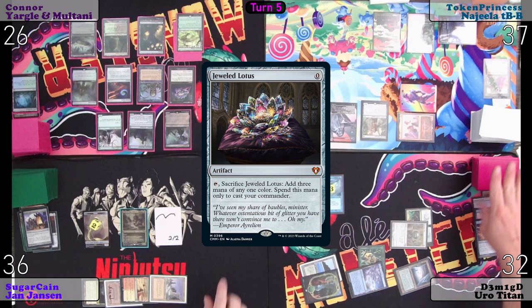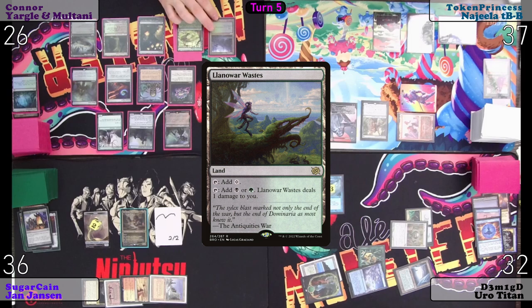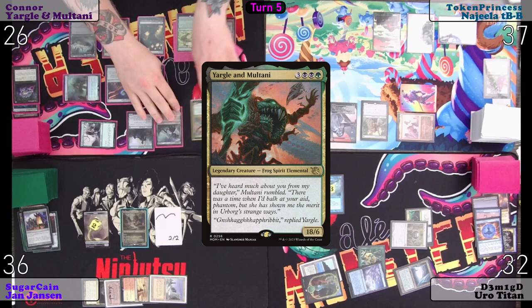Do you want Mox — pay four? I'm paying four. Do I get to draw a card? Yes you do. Wastelands? Can't do much about that one. Mana Vault for three colorless, Jeweled Lotus for two black. Tap that for green. Put out Yargle and Multani.